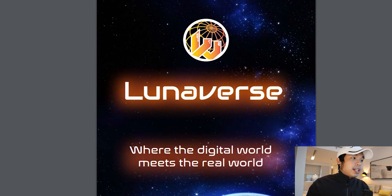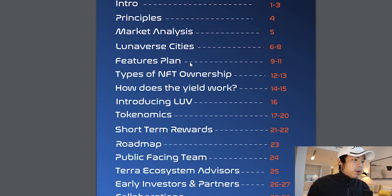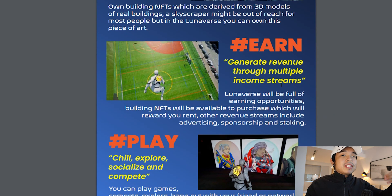This is the light paper, which you can find on the website. You can take a look at all the different pointers here. In the Lunarverse, you can own by building your own empire, earn by generating revenue through multiple different income streams, and you can play, chill, socialize, and meet your friends there.